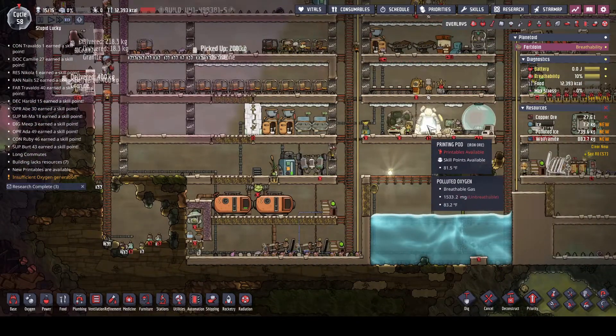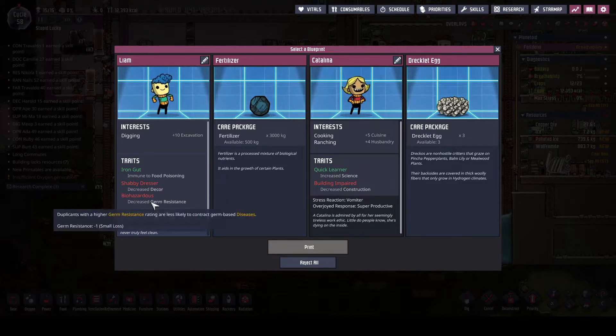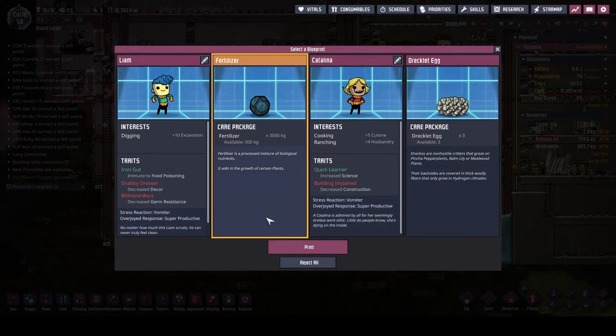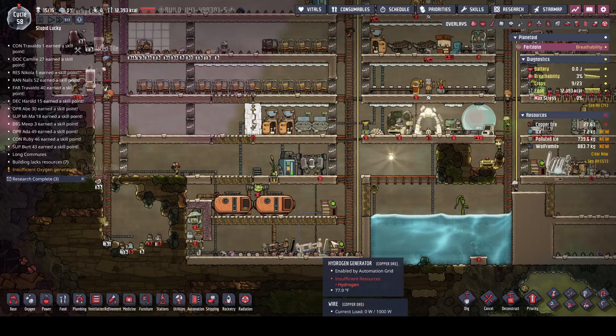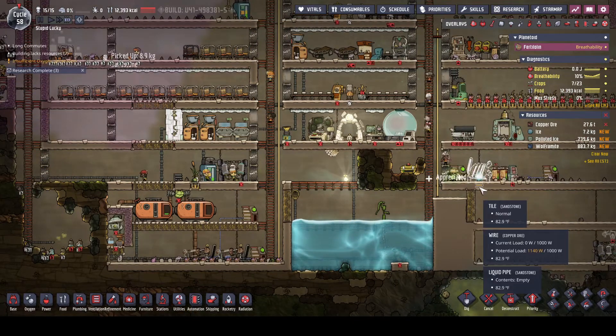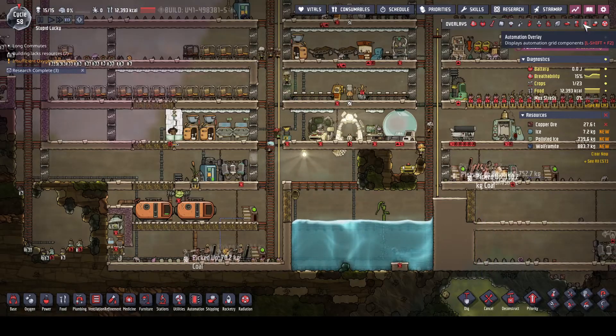Oh, and it's dupe time! We got us a digger. Look at that - immune to food poisoning, but he really doesn't dress very well. He's immune to food poisoning but has decreased germ resistance. I think we're gonna go for the fertilizer this time. We're already at 15 dupes, we already have an oxygen problem and we've got a power problem to boot. So we're kicking in this coal generator to try to help us out a little bit because we are running behind the curve.